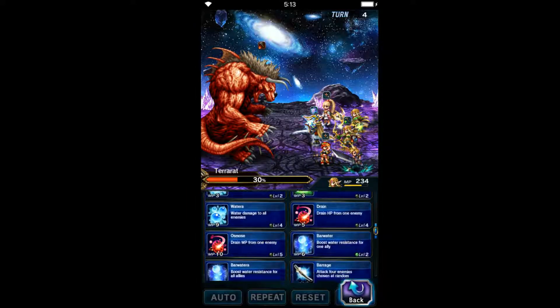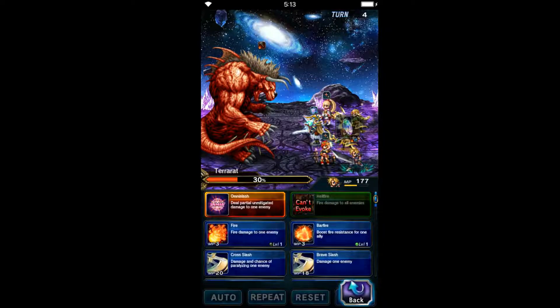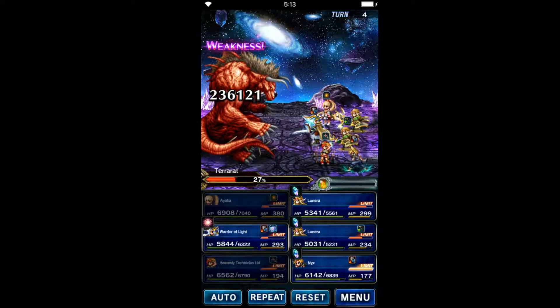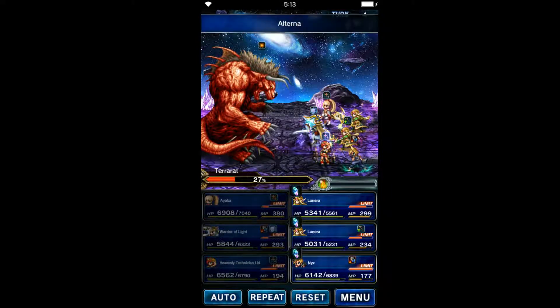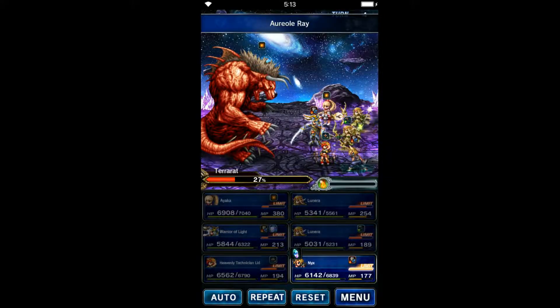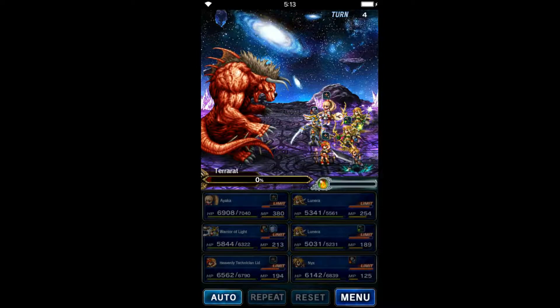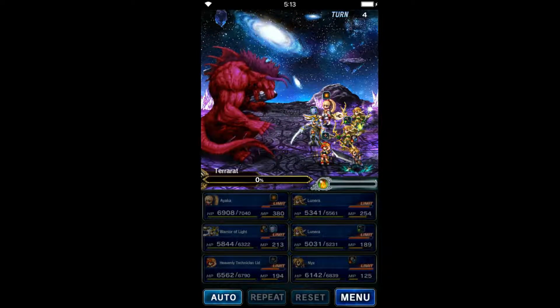Skip Ifrit — nobody cares about you, Ifrit. We could go with Cloud's Limit Burst, but we're not going to do that. Go ahead and get Alterna started, get our chainers going — finish! Bam — all missions complete!